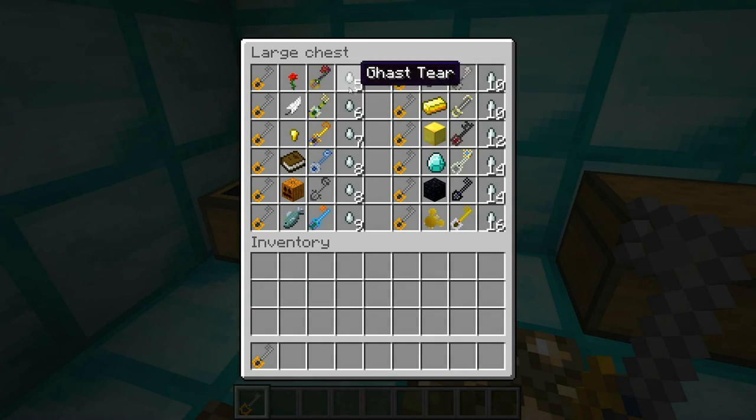Basically, if you have the Kingdom Key and you put it in with any of these materials in any sort of crafting grid, you can get all the different keyblades from the first game, and it's just really cool.